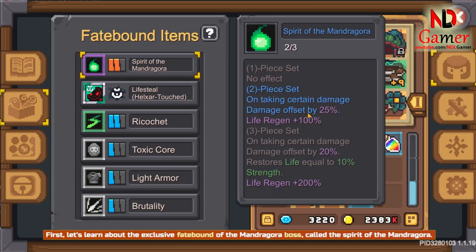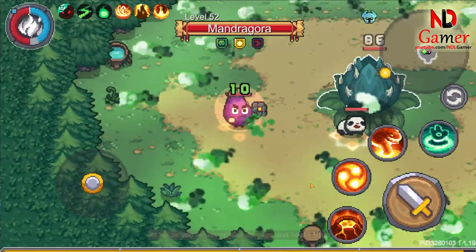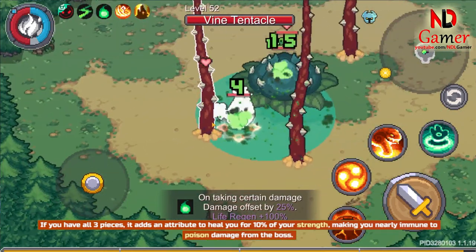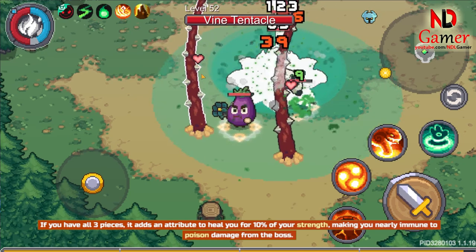First, let's learn about the exclusive Fatebound of the Mandragora boss, called the Spirit of the Mandragora. It helps you resist poison damage and heals you. If you have all 3 pieces, it adds an attribute to heal you for 10% of your strength, making you nearly immune to poison damage from the boss.